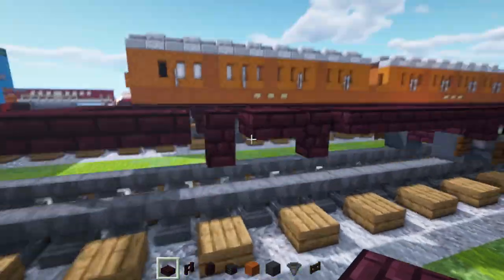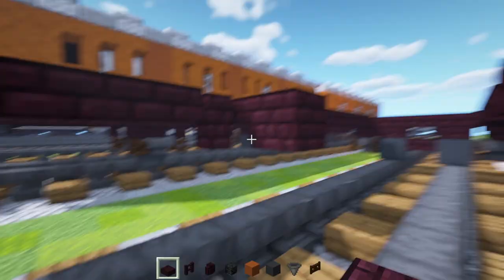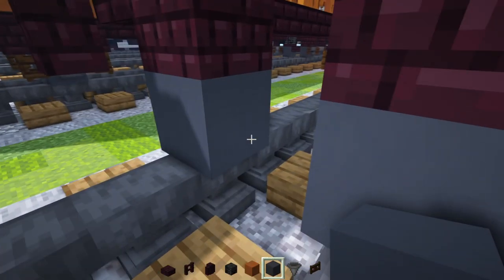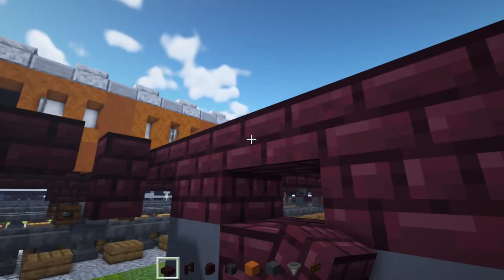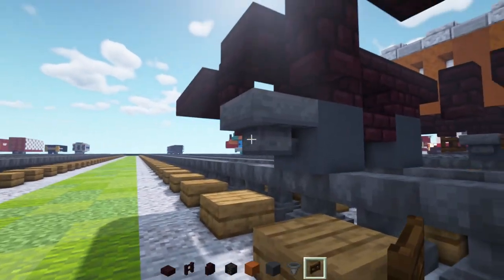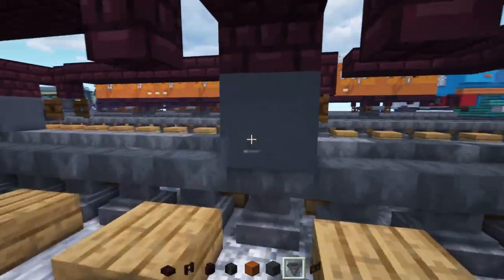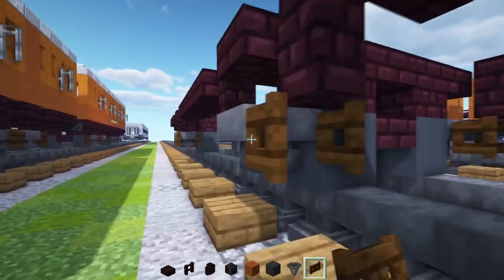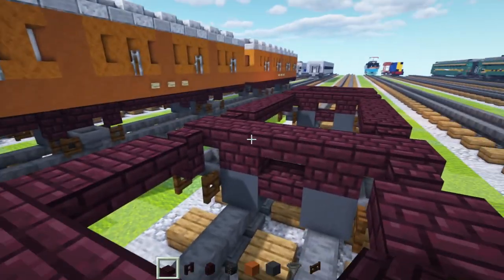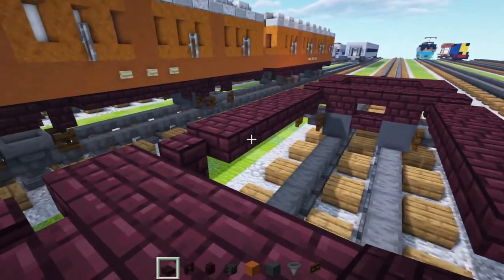Then we're going to do the same thing for the other wheel — just rebuild it over here with the nether brick block, nether brick slab, add in the wheels which are gray concrete, nether brick slabs, and then hoppers on two sides with dark oak fence gates facing towards them on both sides. After we're done with that, we're just going to fill in the floor — nether brick slabs all the way across the hole that we left.